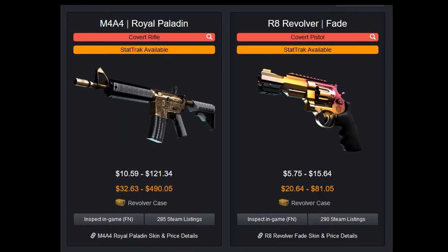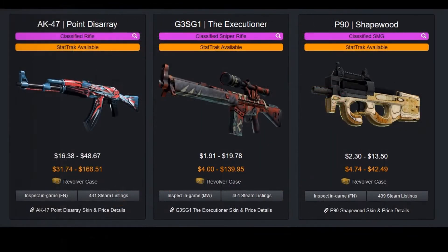Speaking of the gun skins, let's take a look at the covert skins. The Royal Paladin is not the best looking M4A4 in the game, but the StatTrak version is selling up to $490, so maybe there is a niche market for it. Then we have the R8 Revolver Fade — it looks good, but practically no one uses that gun seriously, especially since Valve nerfed it to death. If for some crazy reason Valve chooses to buff this gun in the future, this skin could be worth a lot of money, but I highly doubt Valve wants to get back into that mess again.